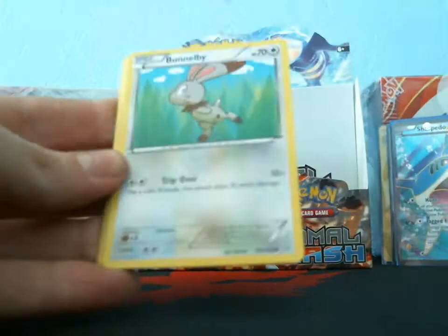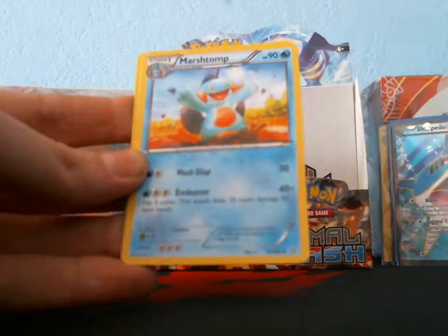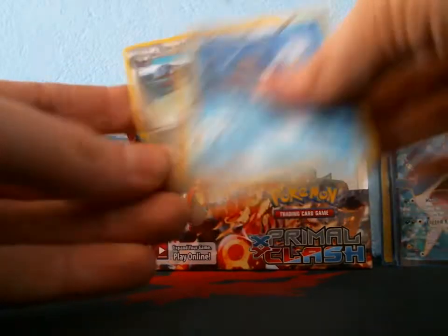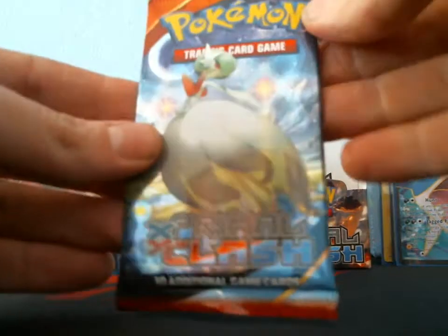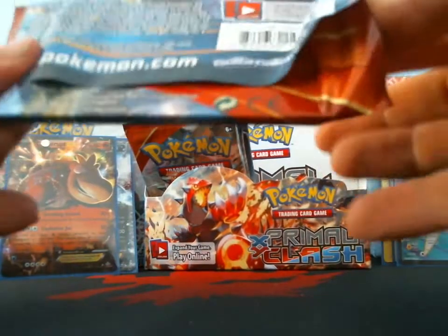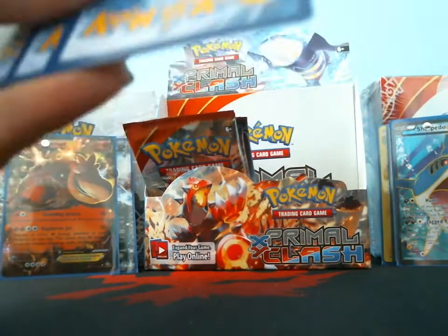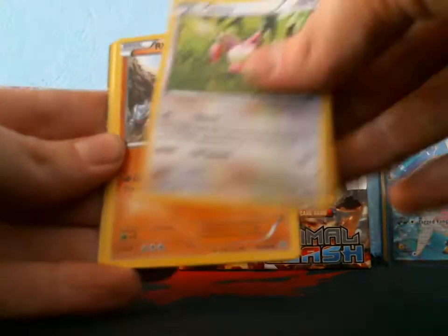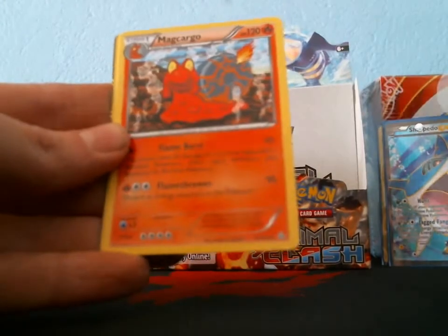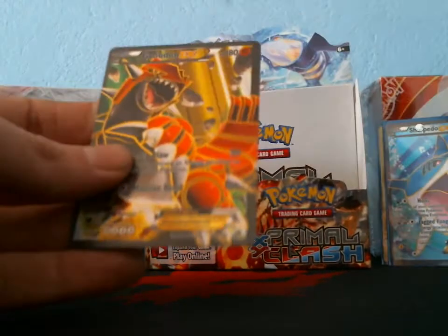I got a Slugma, Bunnelby, Lotad, Metagross, Bidoof, Lanturn, Marshtomp, Electric, reverse Wishcash, and my rare is an Excadrill — think we pulled that one already. Next pack: Electric, Dwebble, Skiddy — Rhyhorn, Spheal, Macargo — I can see it, I know it's in there — Seadra, Gorebyss, Aggron Spirit Link —